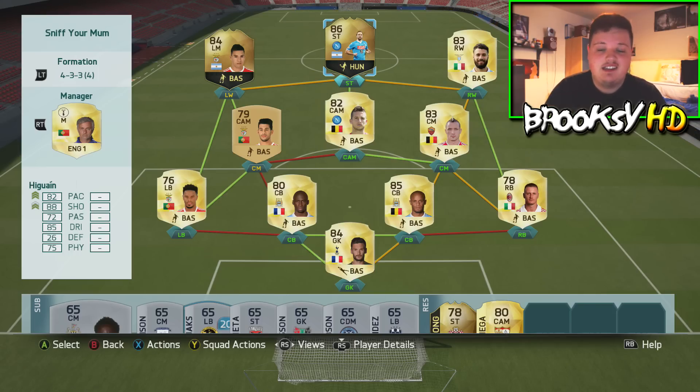The striker is incredible. At striker we have Gonzalo Higuain — his second in-form card. He is incredible; some of the stuff this man does is insane. He is the best in-form striker I've used in this game hands down. The runs he makes are outstanding. There's one clip where he scores a goal from an improbable angle — you're like, how did he score that?